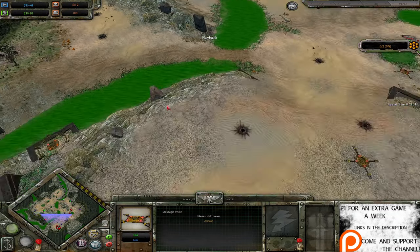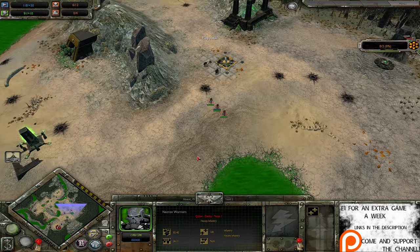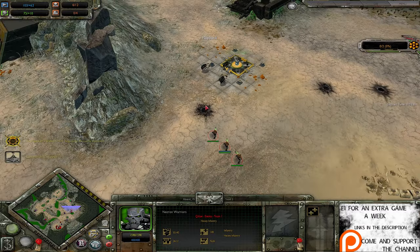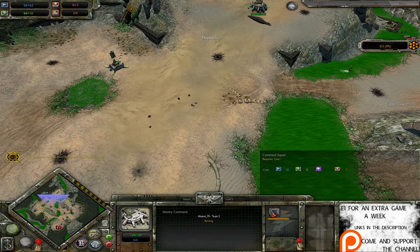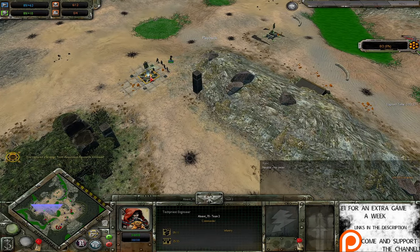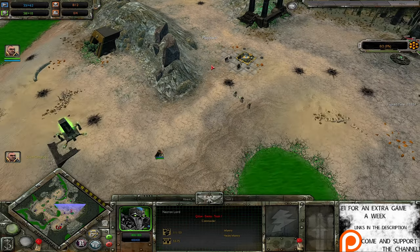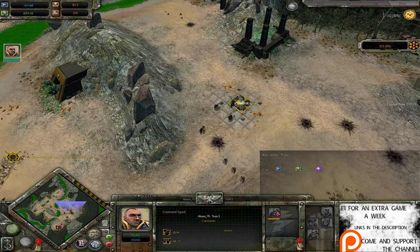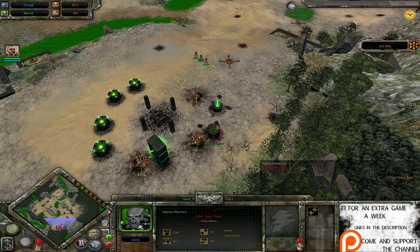No major aggressive plays at the moment from either player. Both players are concentrating on getting all their strategic points — all the little ducks in a row before they engage in some melee engagements. Necrons watching over the Builder Scarabs as they capture this relic. Imperial Guard standing guard on their listening post. The Command Squad is now coming out of the Infantry Command, and the Necron Lord is out. We're now going to six Plasma Generators total this early in the game.